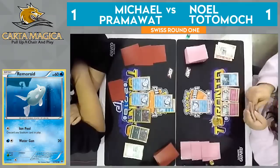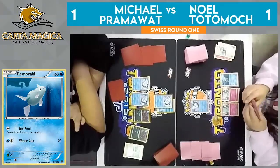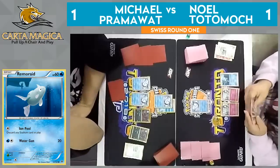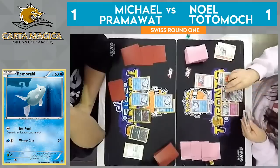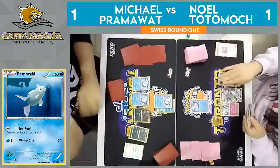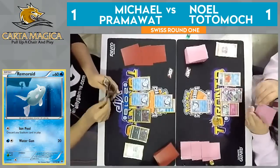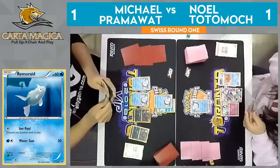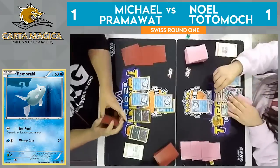He did attach the energy to the active Vulpix, which tells me he's going to want to try to get that Aurora Beam next turn, so I'm kind of surprised he didn't get the Ninetales. But I think he just knows he's going to need to draw cards — and he can always get it off those two trades. So over to Noel's turn. It looks like he does find the Octillery. A Rare Candy into Gardevoir — that is a solid turn. He has a Double Colorless Energy in hand as well, though he may not want to attach it because at this point he does know that Pramawatt does play Enhanced Hammer.